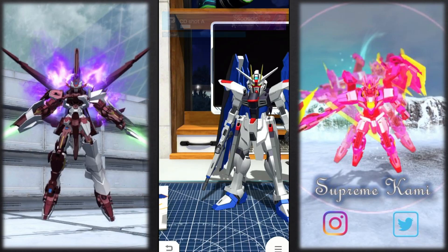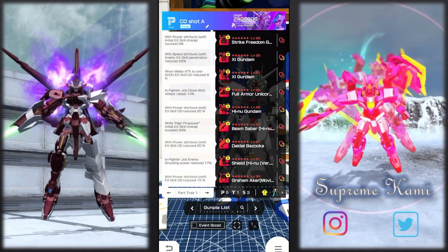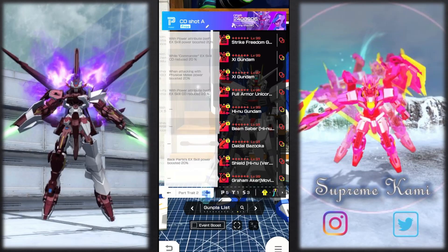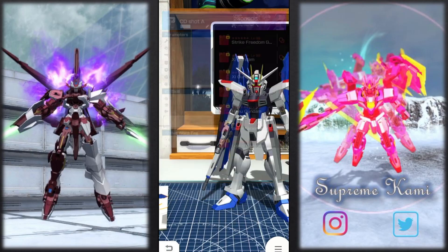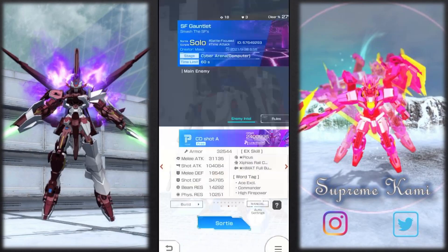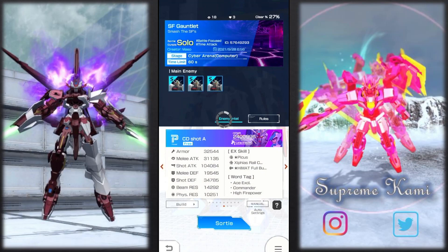Let me swap out to a shooting-based cooldown reduction build — this should be sufficient. Let me check all the parts first, make sure I have everything correct. Yep, this looks good. Let me hop in now. Hopefully my critical build can output some good damage — I don't know, we'll see.